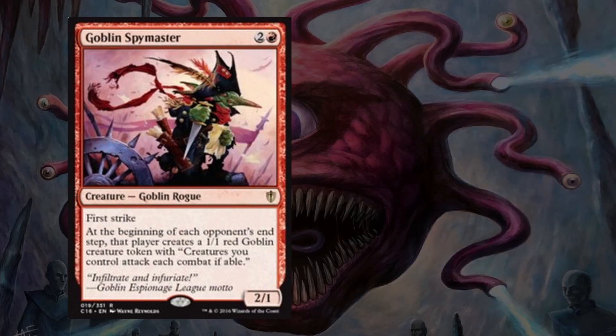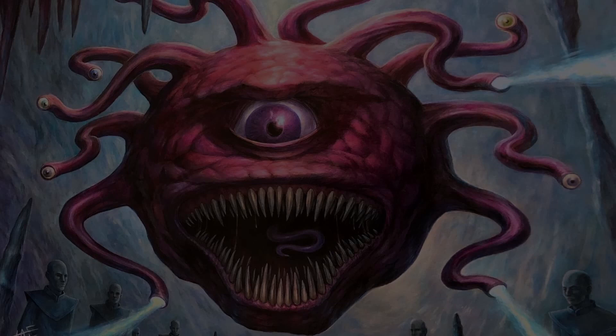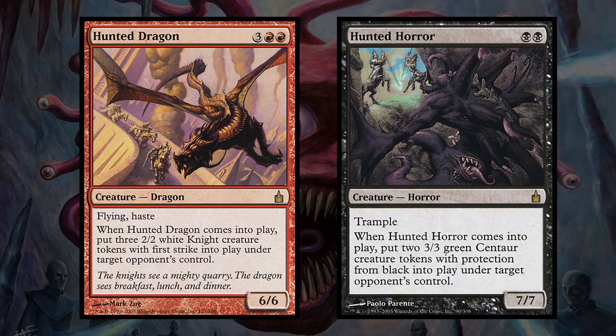Next up, we have Goblin Spymaster, which gives our opponents a 1/1 Goblin at each of their end steps, and these tokens give us more redundancy by forcing our opponents to attack. My only issue with this card is that they get these tokens at the end of their turn, so they can't swing with these tokens the turn they come out if they happen to have a haste enabler, and the tokens don't affect them that turn. Then we have two aggressively costed beaters with Hunted Dragon and Hunted Horror. Each gives our opponents 6 power worth of creature tokens. That's supposed to be a downside for getting a 6/6 Flying Haste or a 7/7 Trample for only 5 mana and 2 mana respectively, but in this deck it's an added benefit, making these some of the best cards in the deck.